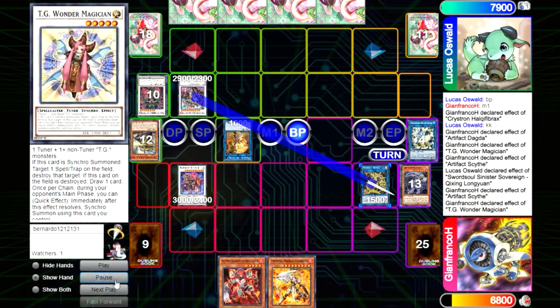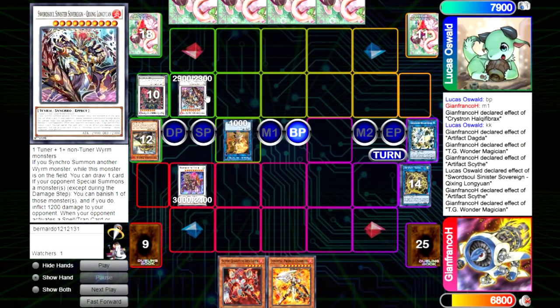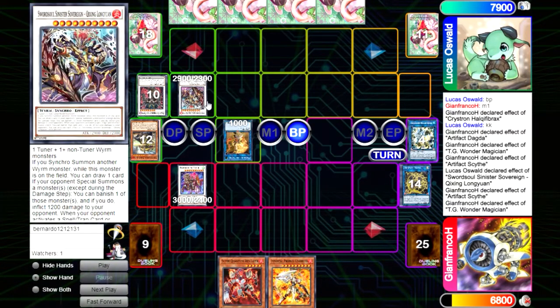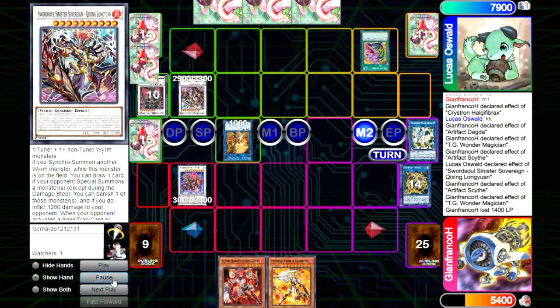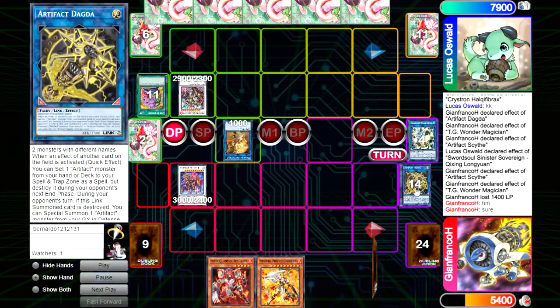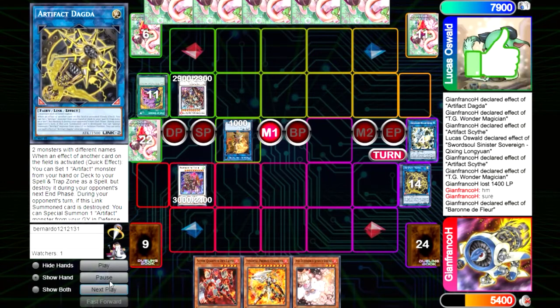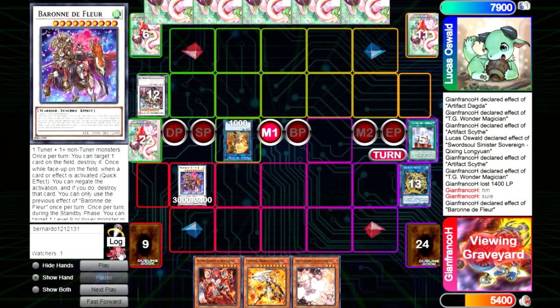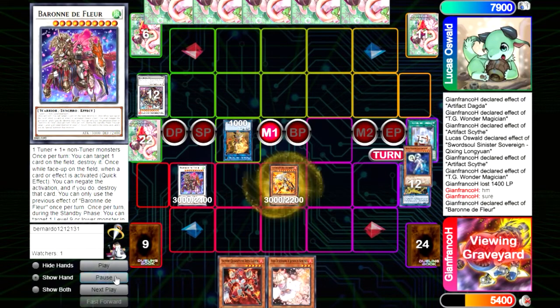Now we have Fleur. So they misplayed here, but we misplayed earlier — if we hadn't misplayed we were going to out-TK them and this misplay would not have happened. When they kill this we should have triggered, but we didn't. Too bad — I think we are not paying attention because we already have control of the board and we should win for sure.